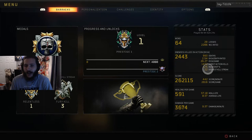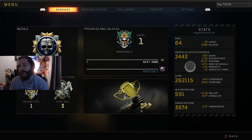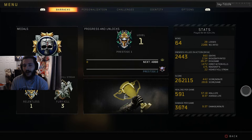As for enemies killed in action, I have 2,443. I have 963 deaths, giving me a 2.54 KD ratio. I have about 26 kills per game. 1,472 direct action kills. 11% headshot rate. 22 highest killstreak. Score per minute is 442. Score per game is 2,818. Healing per game is 591. Heal per life is 57.10. Average life is 37 seconds — TDM lasts about 5 minutes so 37 seconds isn't that bad. Damage per game is about 3,674.